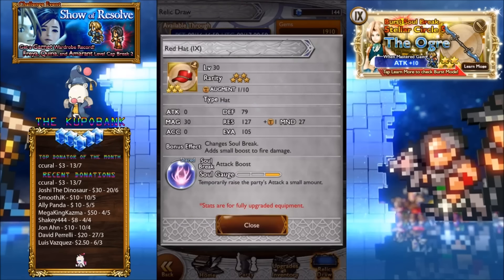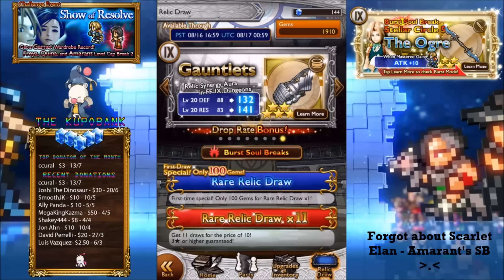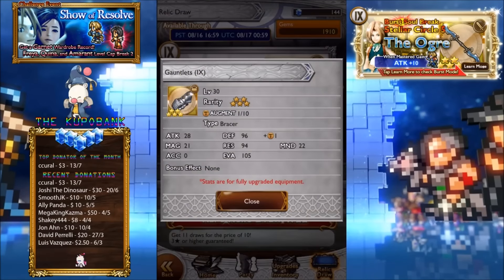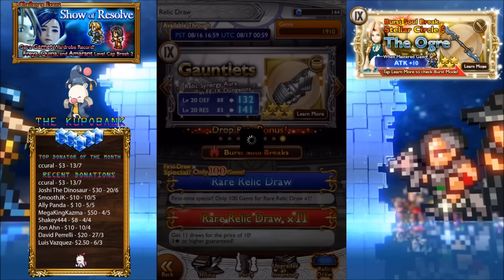Red Hat for attack boosts — I guess it's okay. Because in SID missions the only attack boost I can think of now is the Bistro Spork. Gauntlets — not too bad, because it's a gauntlet. Bracers — yeah, bracer. Sorry, I had a lot to cover in that one. Very interesting banner.